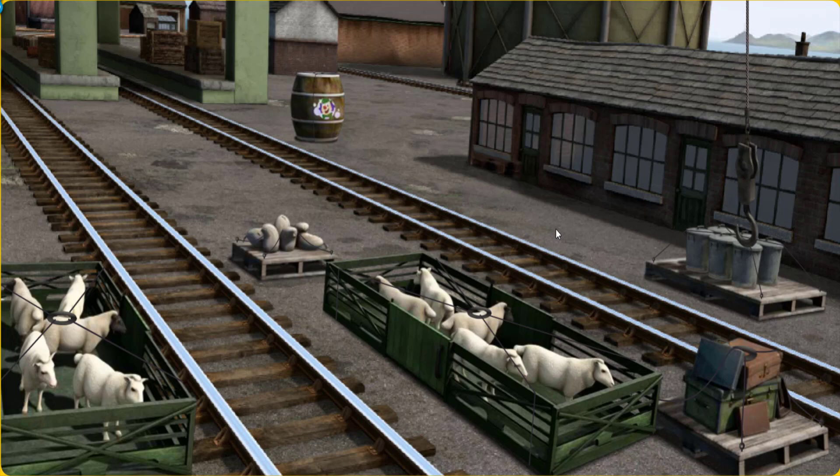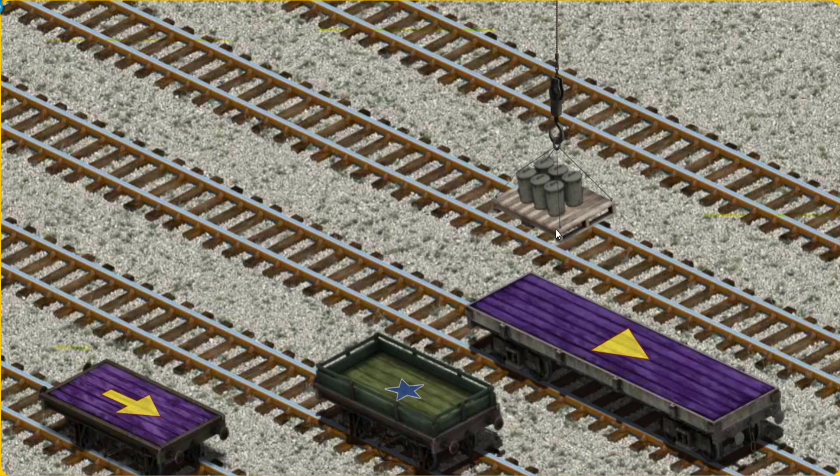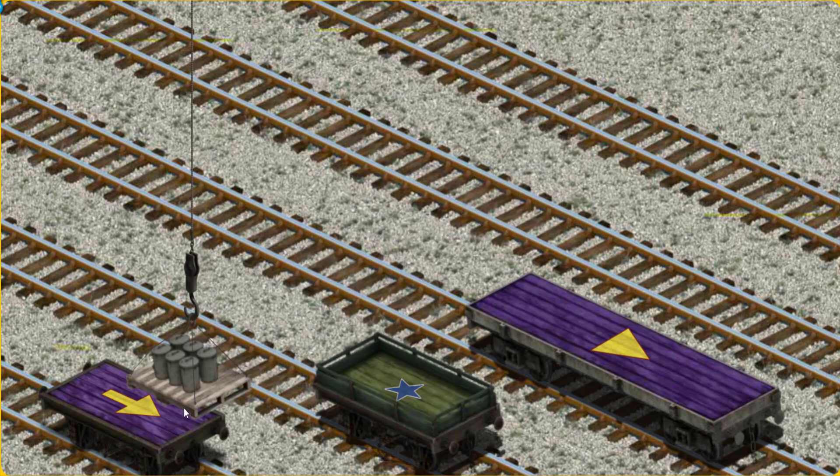There you go. Let's lift and load. Now the cargo must be loaded. Help Cranky find the purple flatbed with the arrow.